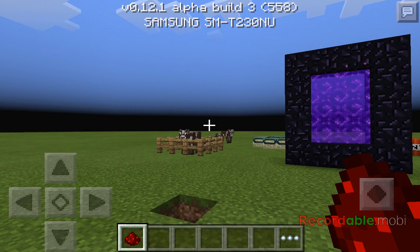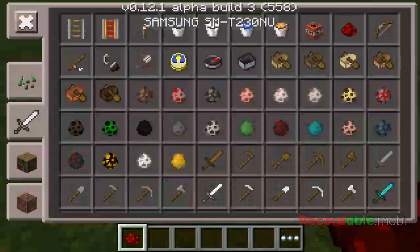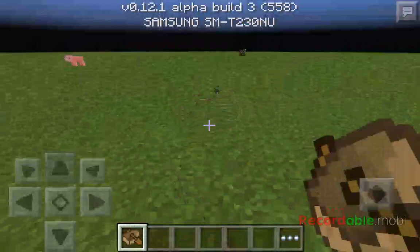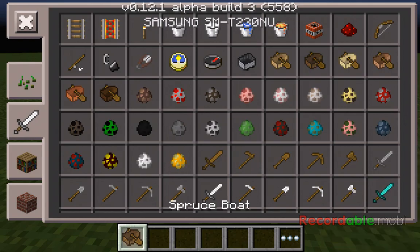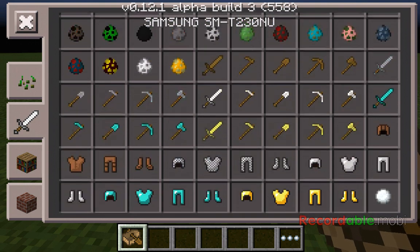In fact, redstone has been added too, but you cannot place it down unfortunately. Boats now have a better texture in the inventory — you can see the paddle or the shovel there.